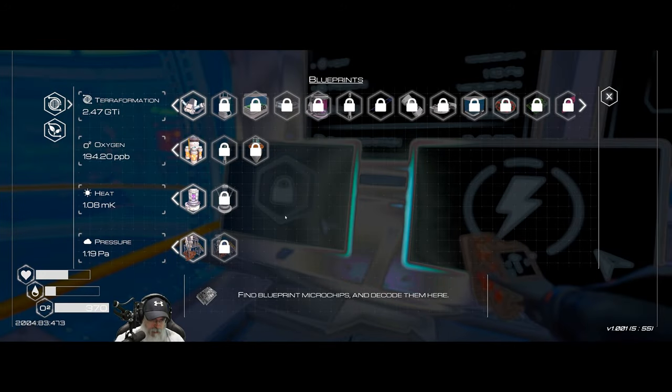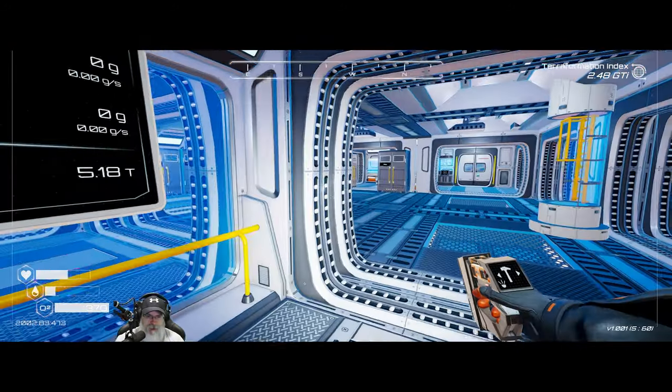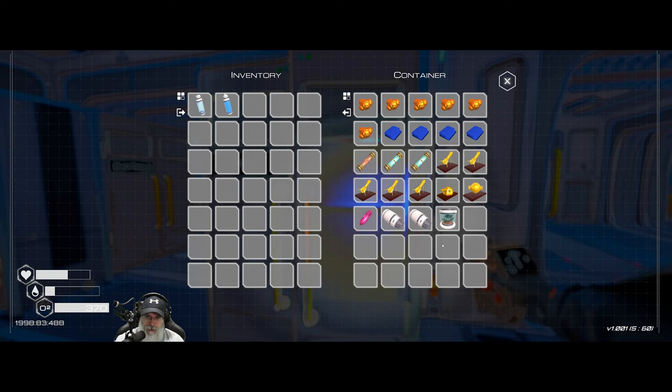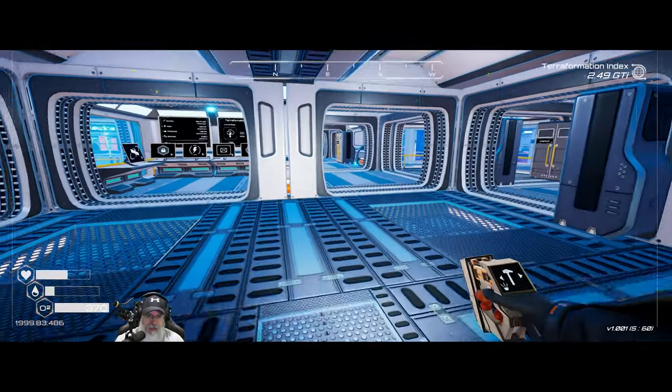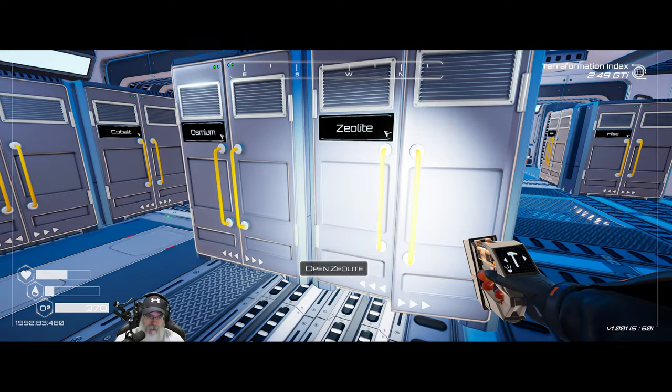Let's see how we're doing. Did we get a pressure fuse? We did — no, that's a heat fuse, not a pressure fuse. Why don't we launch a couple more plant rockets then, to continue boosting our biomass.